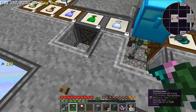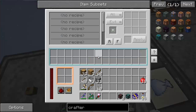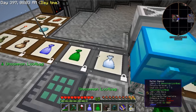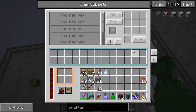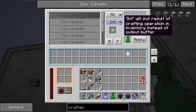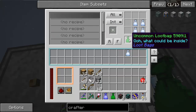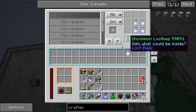We place our crafter down and right-click to open the interface. First thing we do is click on No Recipe. We take the common bag and do a two-by-two grid, and that gives us the next tier bag. We're going to set this to internal — what that means is once the bag gets crafted, it'll stay in the inventory and not be sent back out, so we can use it again. Hit Apply.